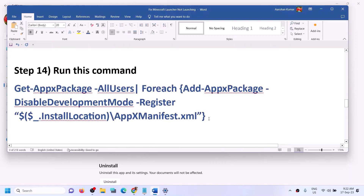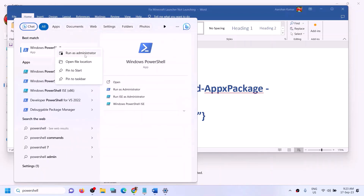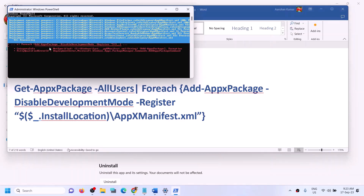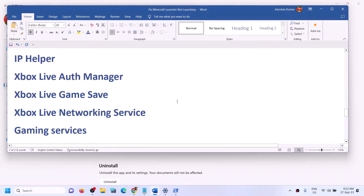The next step is to run a PowerShell command provided in the video description. Type 'PowerShell' in the Windows search box, right-click on Windows PowerShell, and click 'Run as Administrator'. Click yes to allow, then paste the command and hit Enter. This process will take some time and you may see errors in red — just ignore them and let the process complete. Then restart your computer and open the Minecraft launcher.